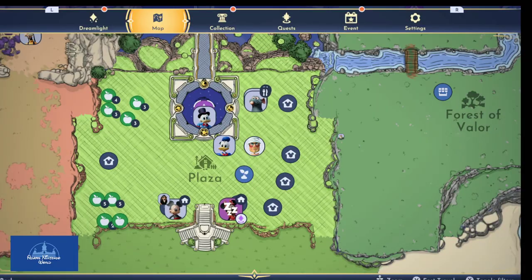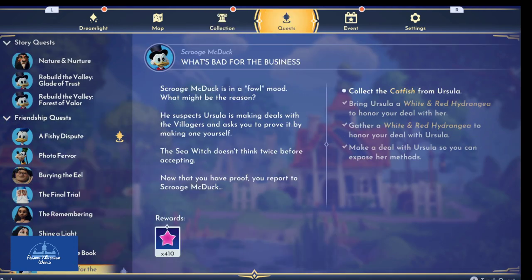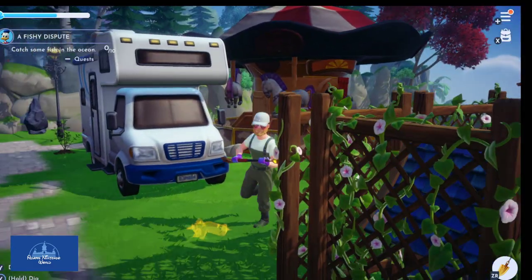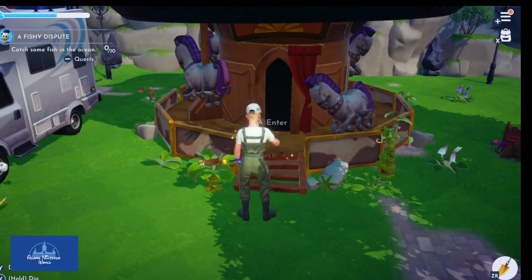We have Woody and Buzz in Dreamlight Valley now! It takes about half an hour and they both have quests for us. Woody and Buzz should be in the quest menu — there's Woody right there. Awesome stuff — there's Buzz's RV and Woody's carousel. Very cool. We can take a quick peek on the inside. Do we have to clean up his house? It's a mess in here!